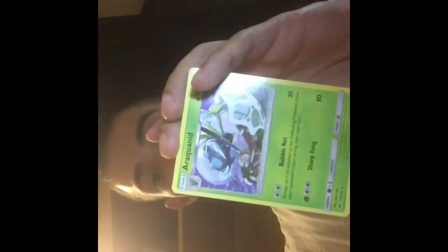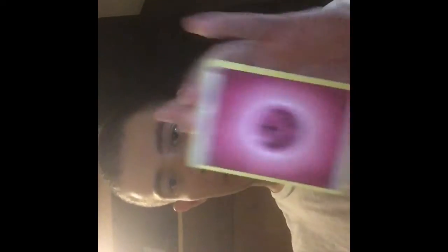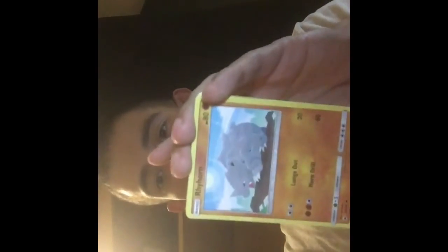Last two packs, guys, and then we're going to the binder. I don't know why in these packs the code cards are backwards. Water, fairy — Guzma, Cutiefly, Kirlia, Cutiefly, Tangela, Dewpider, Tangela, and another Araquanid.